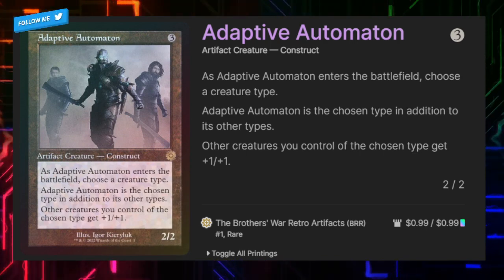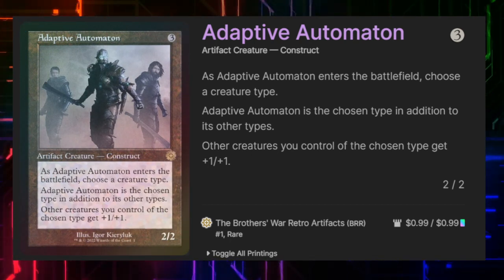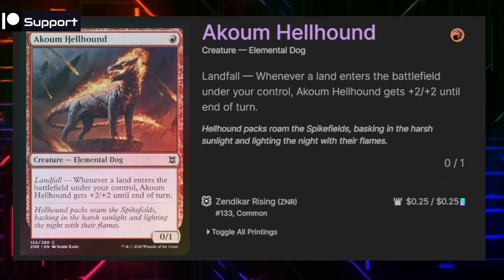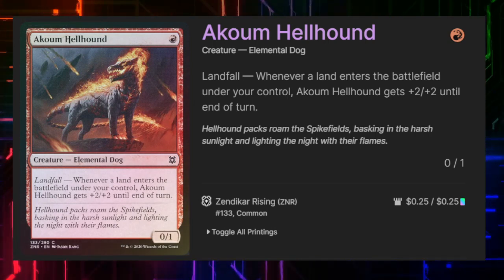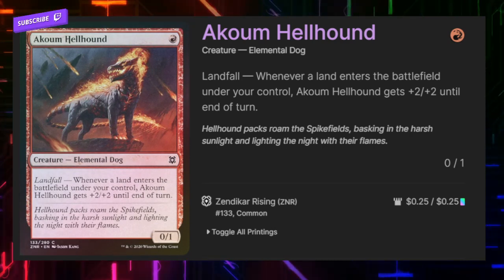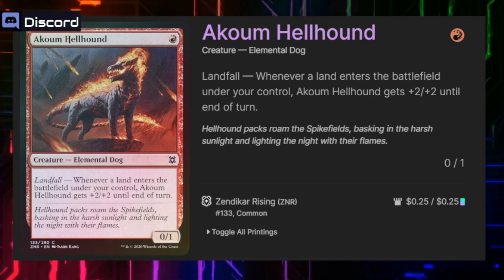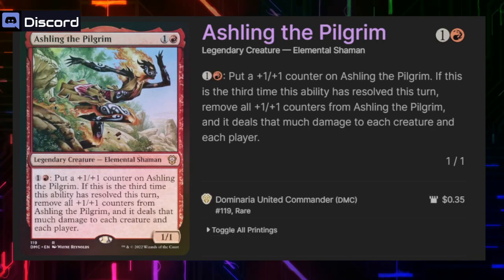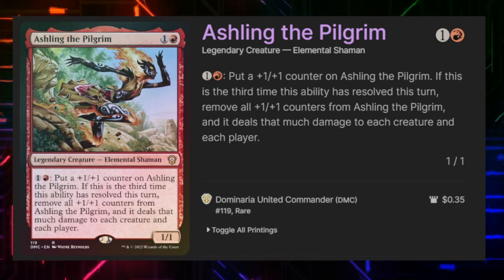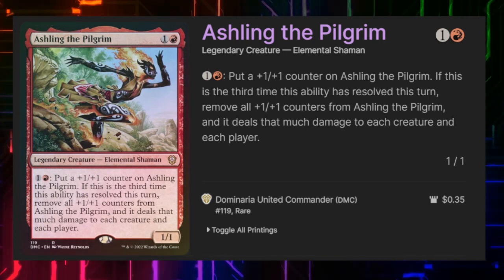Next we have Adaptive Automaton, a 3-cost 2/2 creature. When it enters play, we make it an elemental, and all our other elementals benefit from a plus 1, plus 1 anthem. Akum Hellhound costs 1 red — it's a 0/1 elemental dog with landfall: whenever a land enters the battlefield, it gets plus 2, plus 2 until end of turn. There are some fetchlands in the mana base that will trigger this multiple times a turn. Aisling Pilgrim for 1 and a red is a 1/1. We can pump it by paying 1 and a red to put 1/1 counters on it, and if we do that 3 times in a turn, remove all those counters and deal that much damage to each creature and each player.